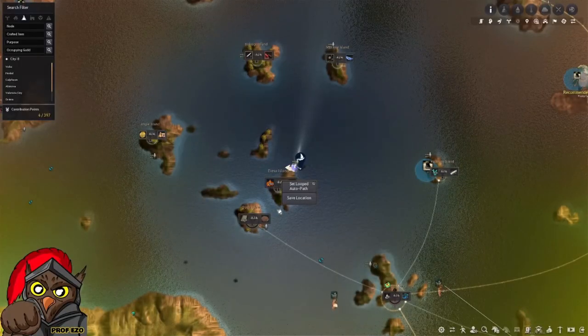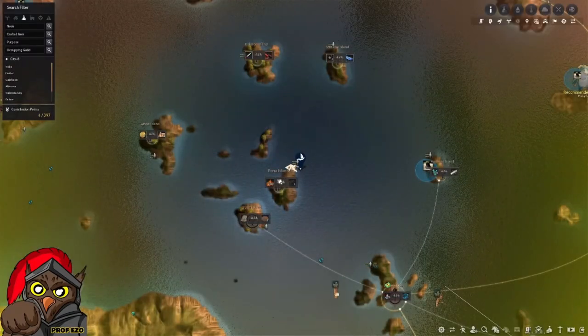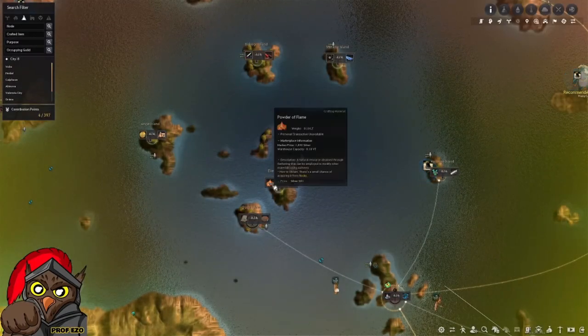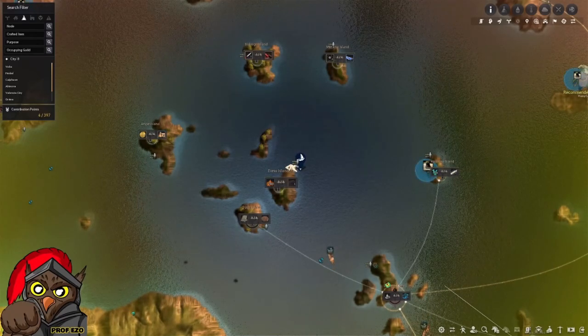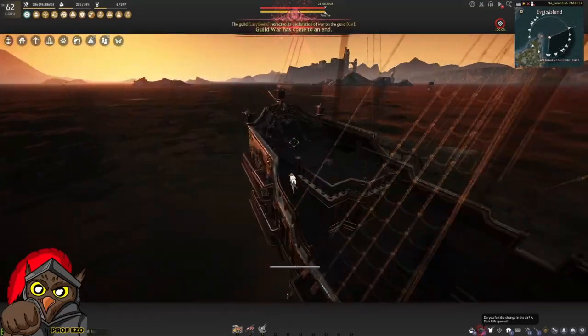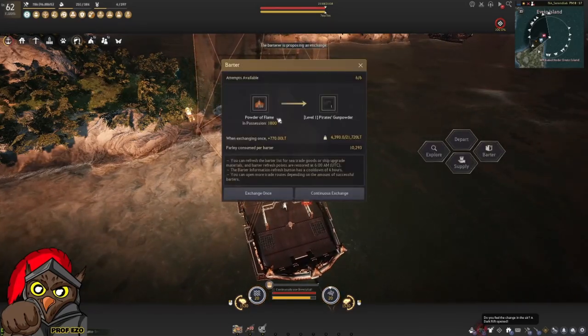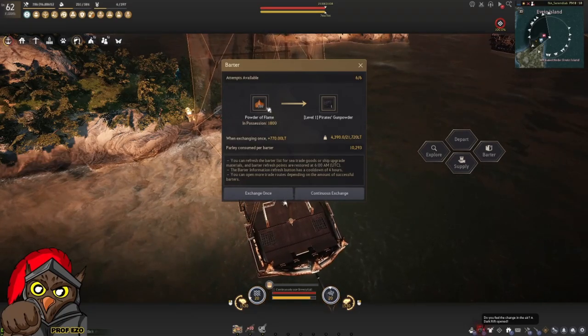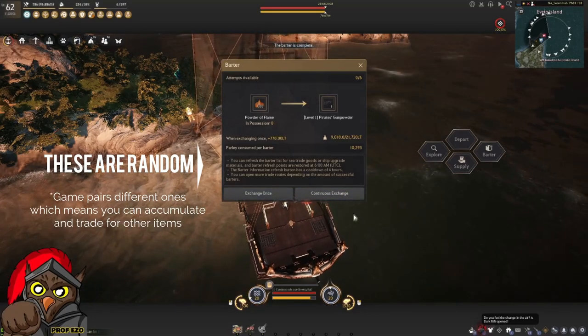Here we're on Eveto Island and the barter NPC Javio is asking for powder flames for pirate's gunpowder. The price of the powder flame is 1,870. 300 of those is 561,000 and 6 full sets is 3,366,000. On your ship, you'd see an anchor button once you're near the barter NPC, and when you hit that, it shows you how much you have and how many he is willing to trade — 300 to 1. The barter has been completed.